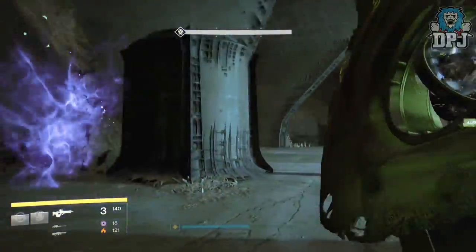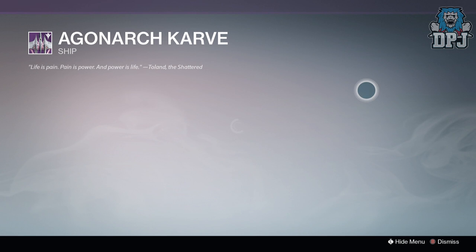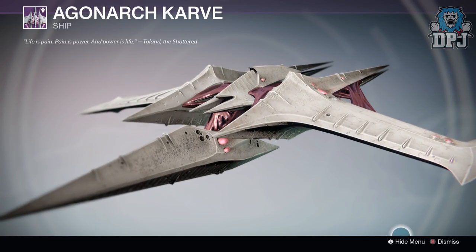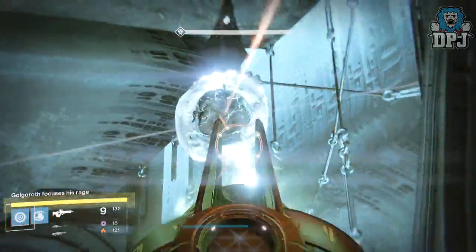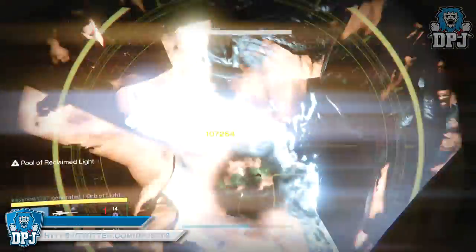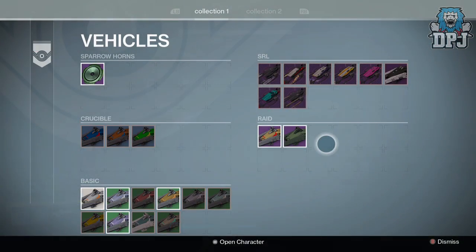There's one other thing I believe will drop and that is the Agonar Cane ship. This ship has been available to preview since the Taken King dropped via the ship vault, but exactly how it's obtained we do not know. I believe there will be a chance of it dropping when Oryx is beaten on the hard mode version of this challenge. Also, this is a long shot, but with all the new sparrows coming with the Sparrow Racing League and all the new designs, why isn't there a sparrow for the King's Fall raid? Bungie may have something hidden away.